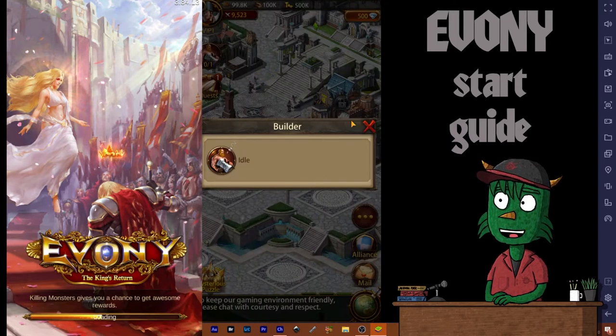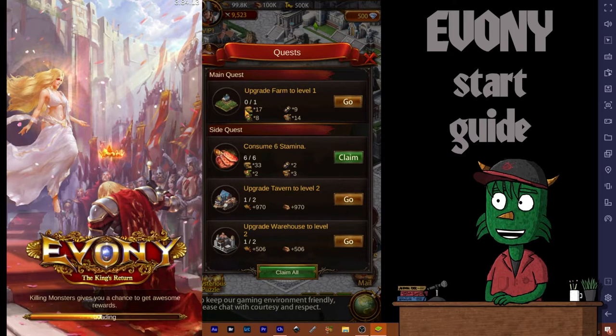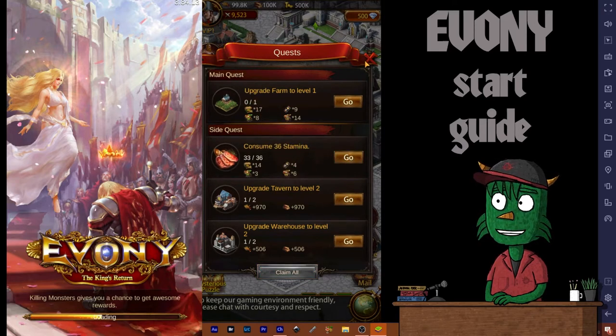I check the power up there, I look at the status of my builders — my builder is idle — and I look at the status of my quests. It says I have a quest: consume six stamina. So we're going to click that and do this for just a little bit because we've been a little busy between the end of the last episode and this one.